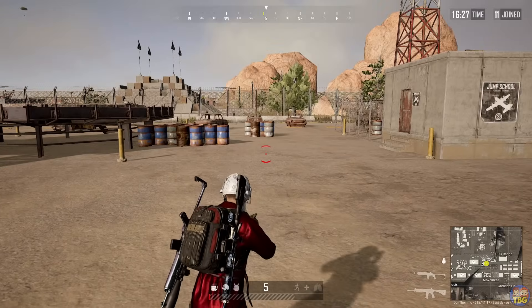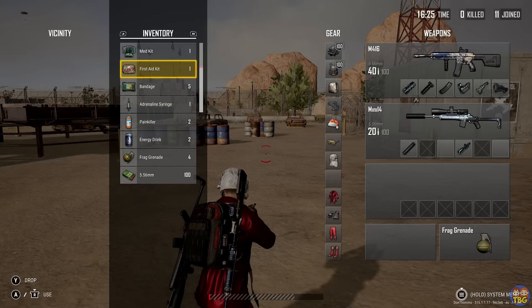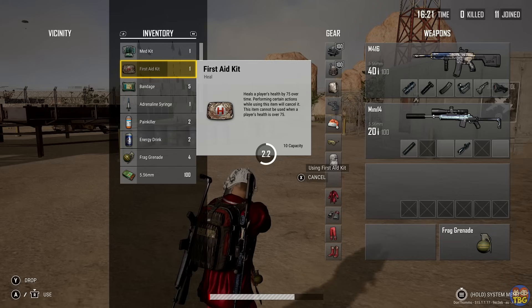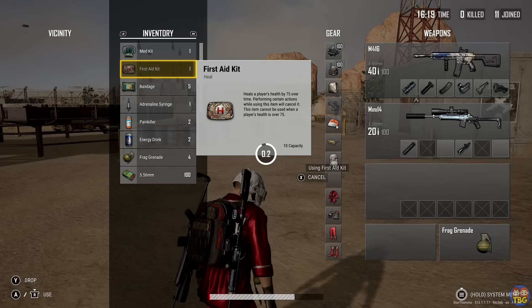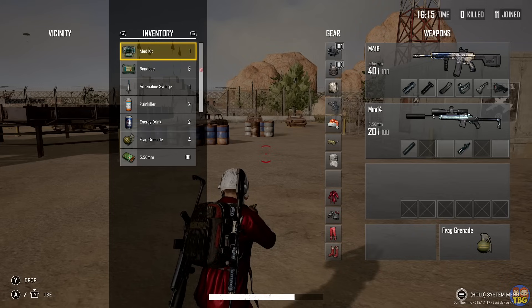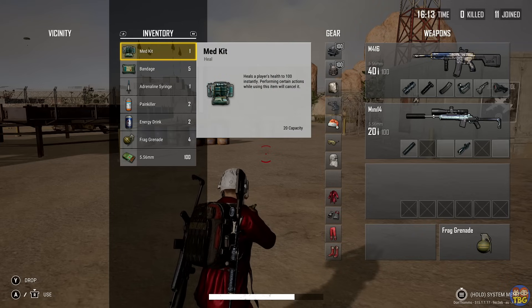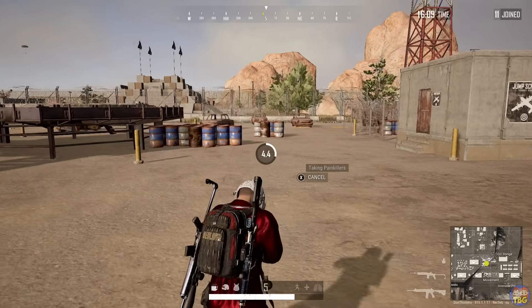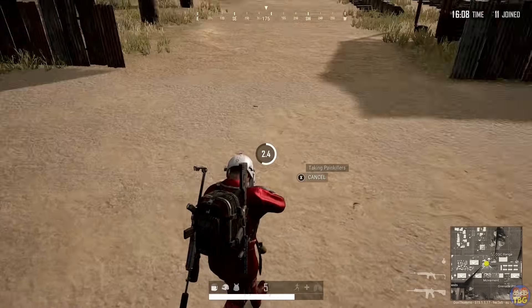Number 8: Healing and Boosting. There are several healing items in the game, including the first aid kit, which will heal you 75 HP over a few seconds up to a maximum of 75 health. Bandages will slowly heal 10 HP each, again up to a maximum of 75, and med kits will heal the player all the way up to their maximum HP of 100.